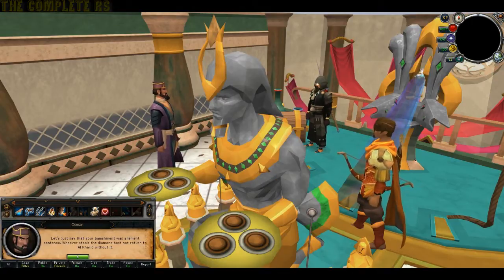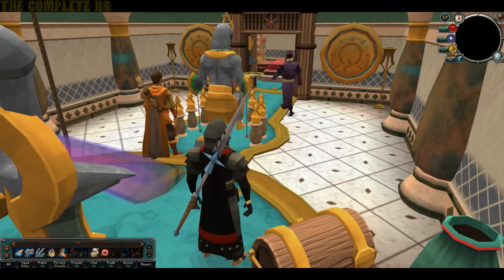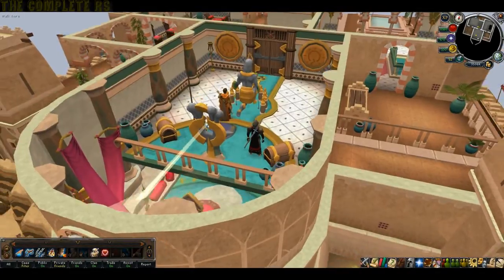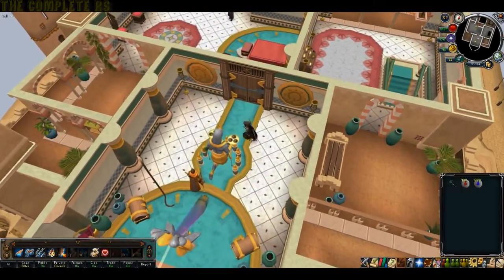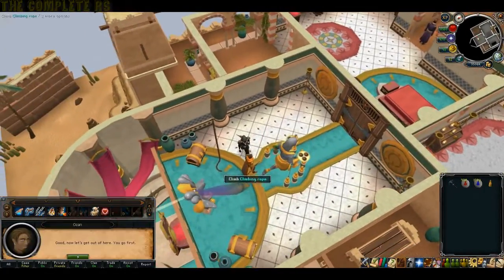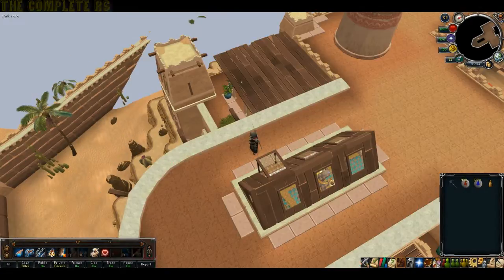This cutscene will quickly run through, and we're going to carry on trying to rescue Prince Ali, apparently. Eventually, when you regain control, you want to check the statue in the centre — the head scales — and your character will automatically pick up the heaviest block there, at which point you want to climb up the rope and you'll now be on the roof.